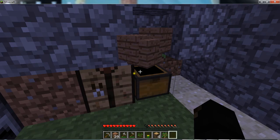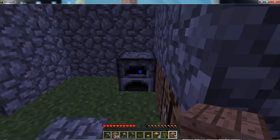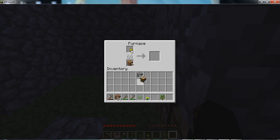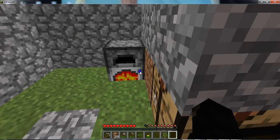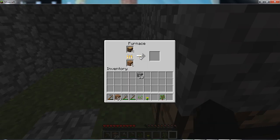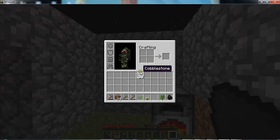You have to put the wooden plank on the bottom and the log on top in the furnace. Once it's done, it creates charcoal. That's how you make charcoal.